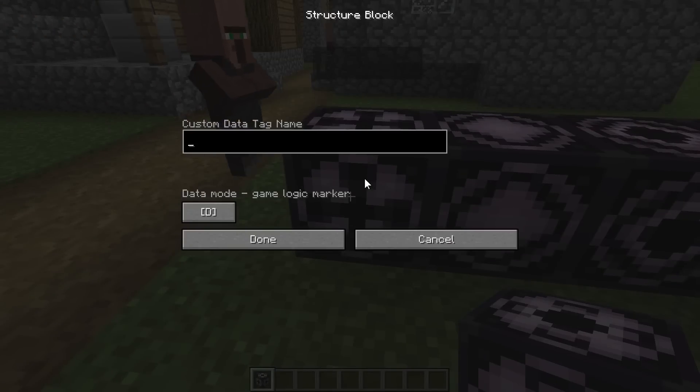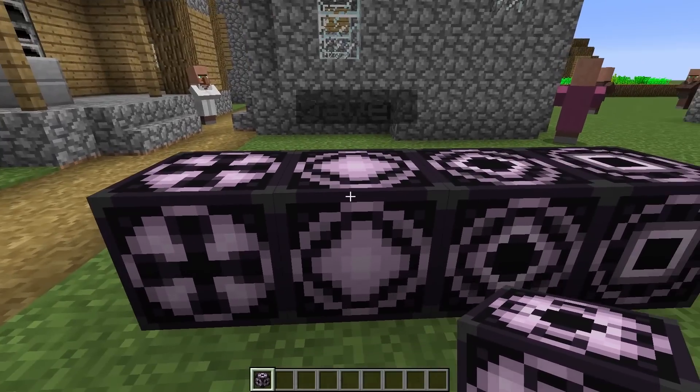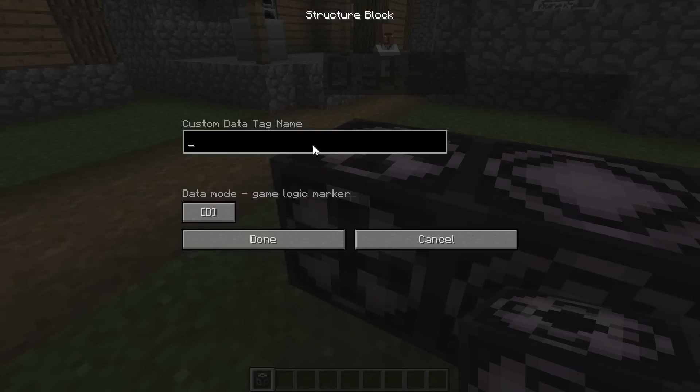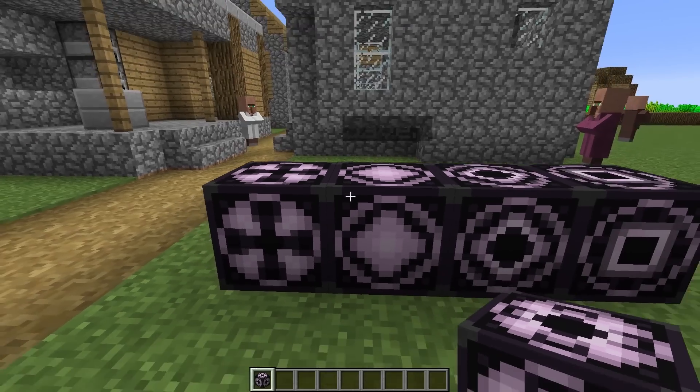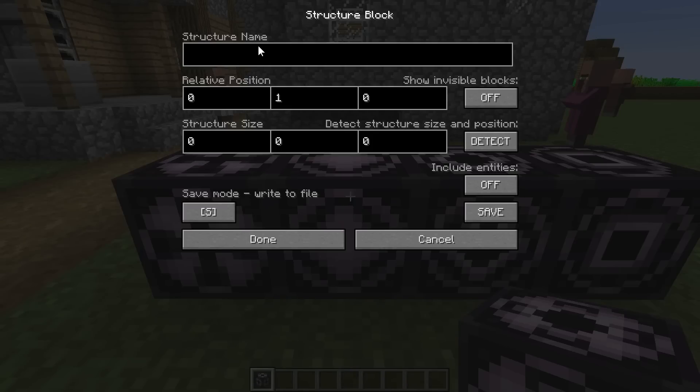The first one is the data block. And I'll be honest, I actually have not figured out what this is for. It's written in the wiki that this is used for saving NBT data for tile entities by setting it next to them. But to be honest, it saves entities — a normal save block will save entities. It's confusing to me. There's also no UI for hitting save on it. It is a development build, so maybe there's some functionality that hasn't been built in yet.